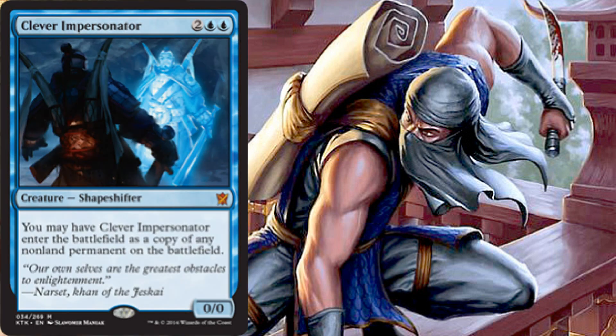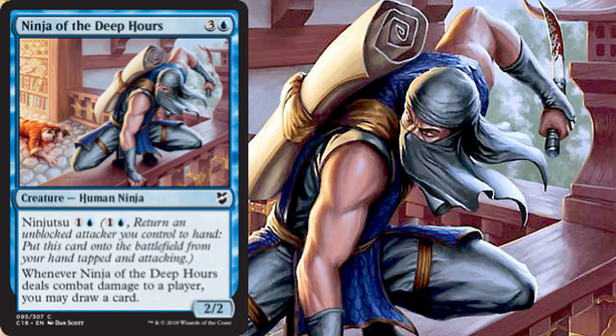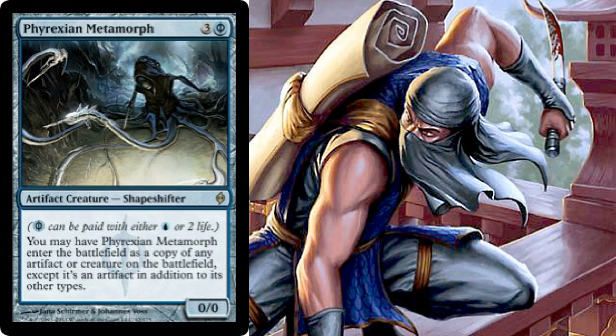Then we have Clever Impersonator — not a ninja but it can come in as a copy of one. When it enters the battlefield you can have it copy any non-land permanent on the battlefield: artifacts, enchantments, planeswalkers, creatures — whatever you want, as long as it's not a land. Then we have Ninja of the Deep Hours, a 2/2 for four via three blue, with ninjutsu for one blue. When it hits a player, you draw a card.